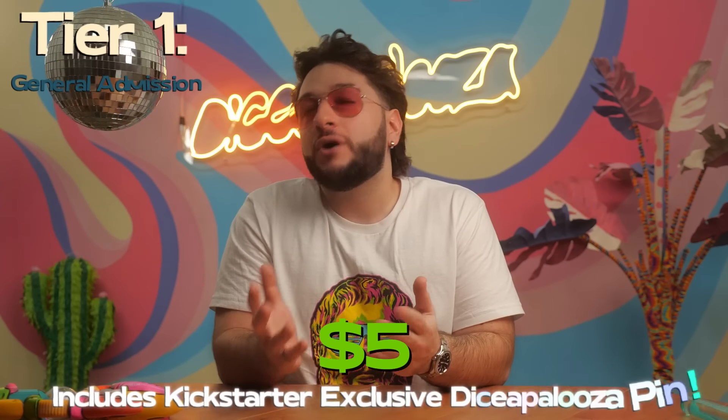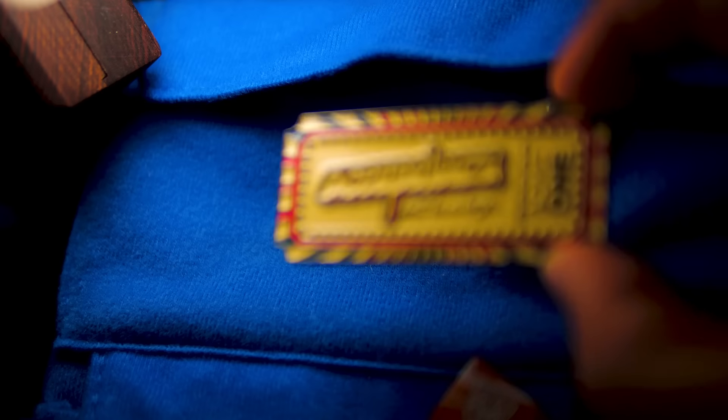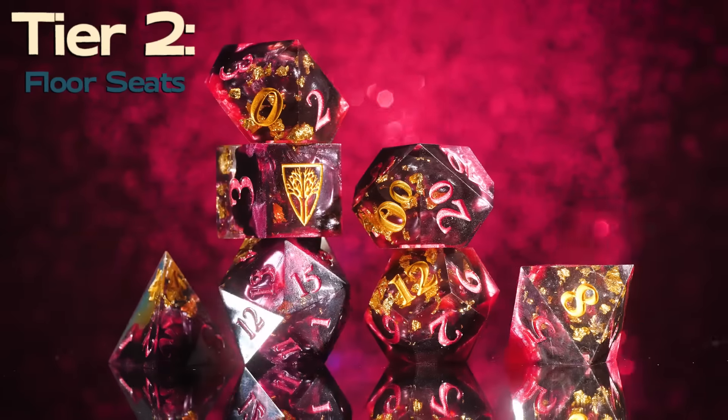If you're already convinced and ready to hop on the train, there are five ways to get into this party. Tier one: General Admission — only $5. Even if you don't want dice or accessories and just want to be part of the party, $5 gets you into Dice-a-palooza, and I'll send you a Kickstarter-exclusive Dice-a-palooza ticket pin to prove you were here. Tier two: Floor Seats — $50, gets you any set of resin dice.